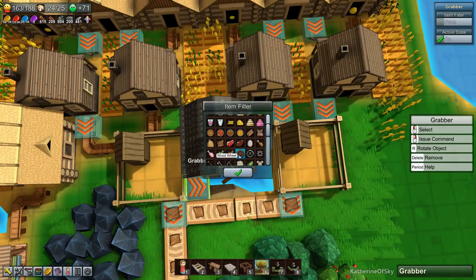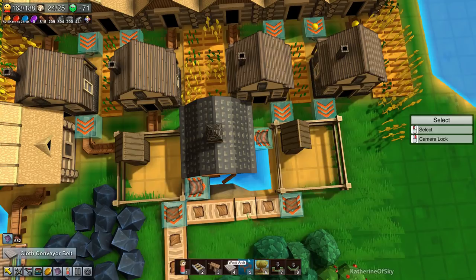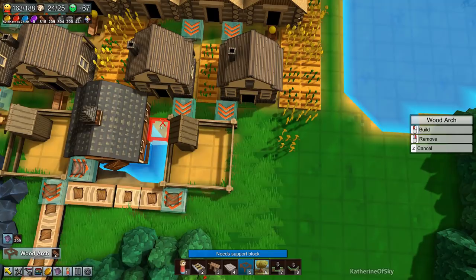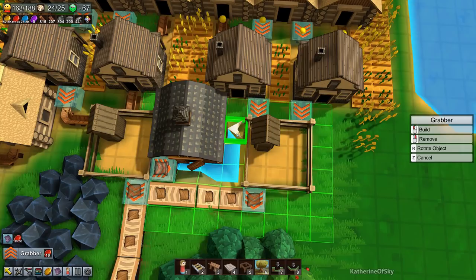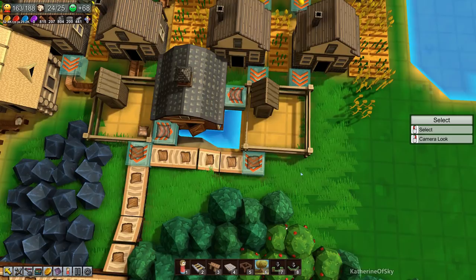And this is the belt — there we are. Grabber first, then get the filter — sorry for the bit of a derp here. There we go! That way we'll get more fertilizer in storage so we can build more farm tiles more quickly. Great.